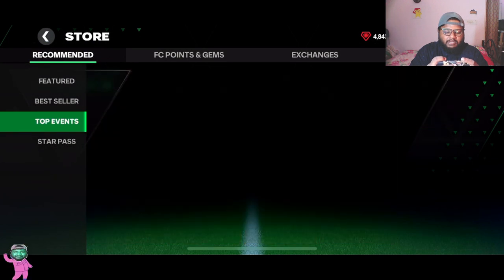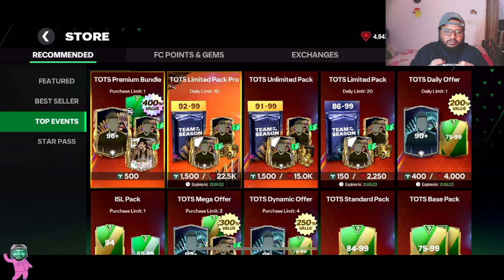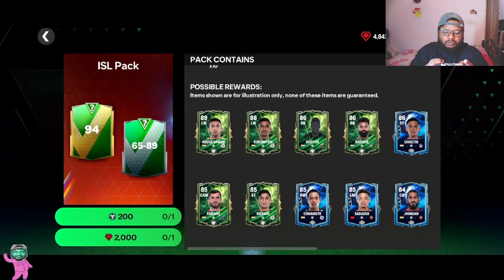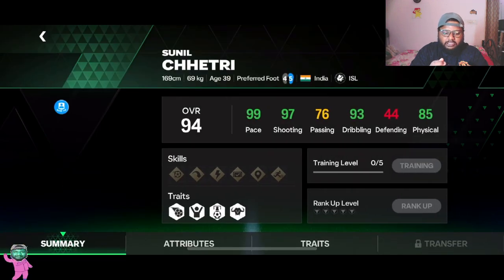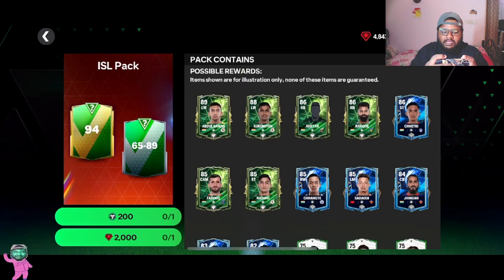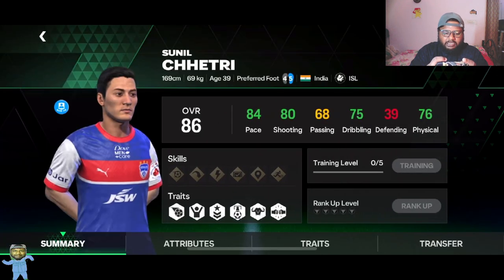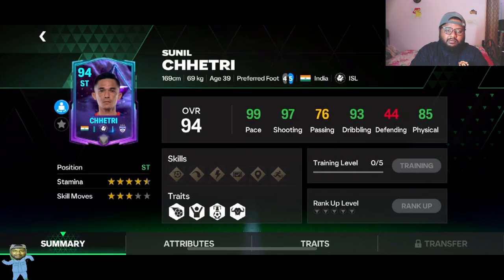If you're wondering where the Sunil Chhetri card is, go to Store, then Top Events, scroll down a little and you'll see the ISL pack. Open it for 2000 gems — you get 65-to-89 rated players, 10 of them, and you also get the Sunil Chhetri card. As of now Chhetri has three cards including this one: the silver card, the 86-rated card from the National Valor event, and now this 94-rated striker End of an Era card.